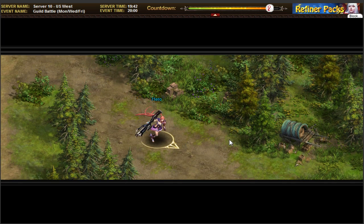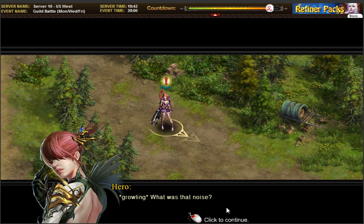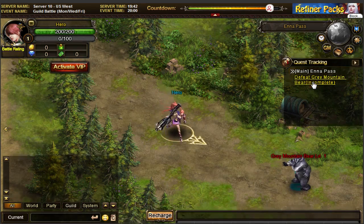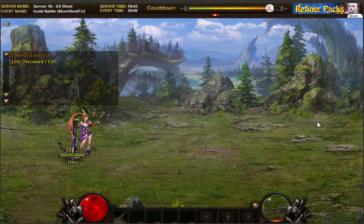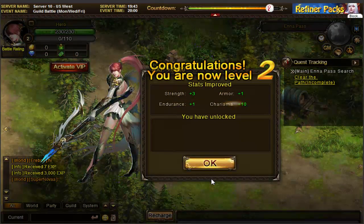There I am! Look at all these smashed carts and abandoned goods — this is a known merchant trail. I wonder what happened to them all. Defeat the grey mountain bear. It's going to give you a little tutorial on what you need to do. It is an RPG game slash strategy game, I know that much. Click to submit your quest — completed! So I guess at some point I'm going to have to do the strategy part, but this is definitely the RPG part.